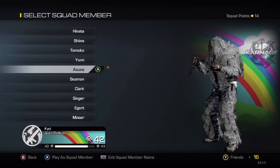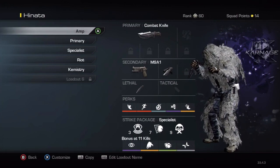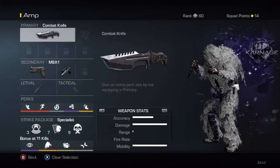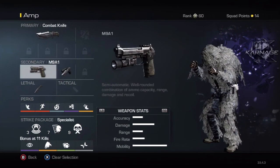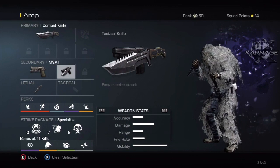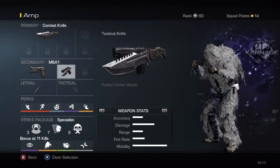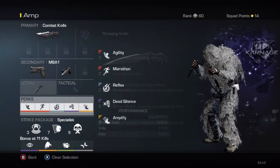I'm going to get straight into it and go right to the top. This class I named Amp is my main class I use for all chem strikes. I do have a secondary - the M9A1 with the tac knife. The reason I have the tac knife on there is because it's a quicker melee and it can help you survive a lot easier. I have my lethal as a throwing knife as always.